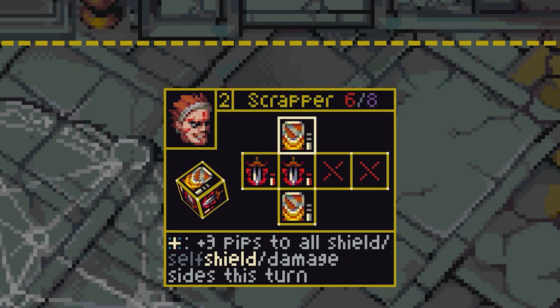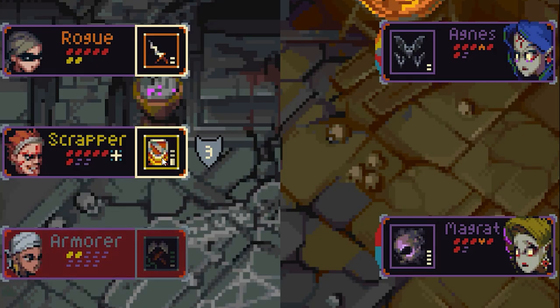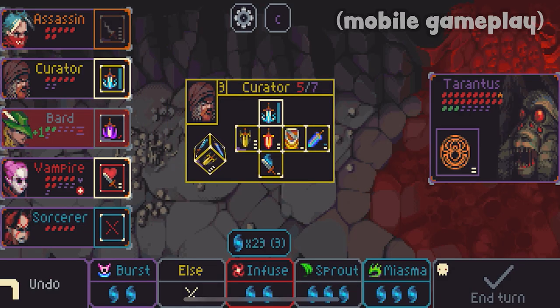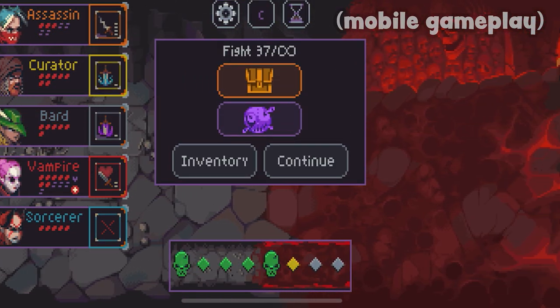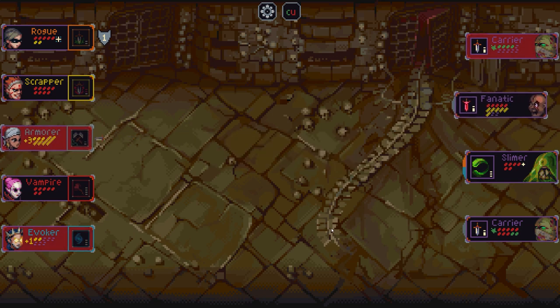The scrapper, for example, has a side that gets more damage the more armor points he currently has, making for potentially high burst damage by using shield abilities on him before attacking. Some synergies can get extremely powerful, but given the randomness of the dice rolls, having your party also be flexible enough to contend with the numerous enemy types is just as important.